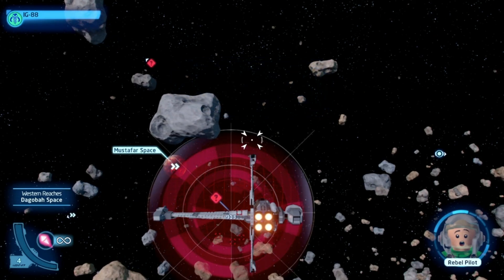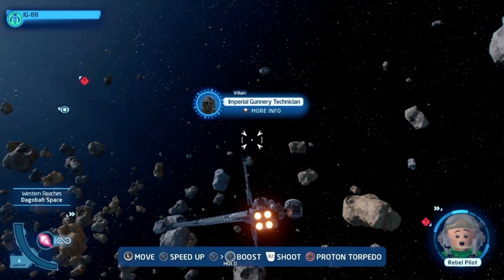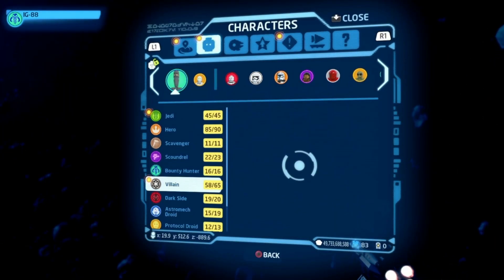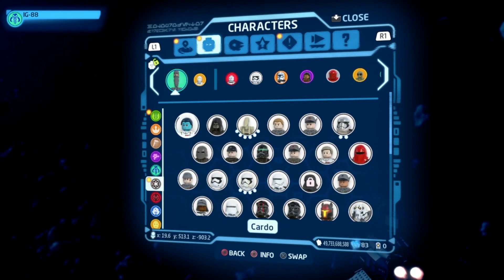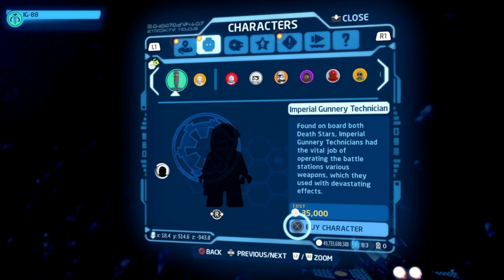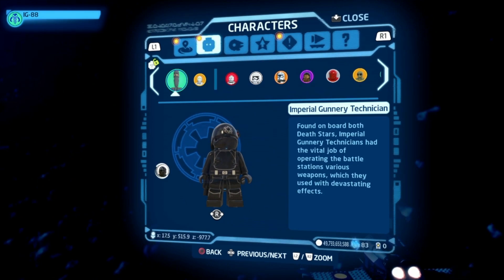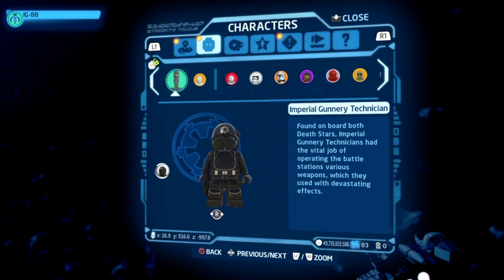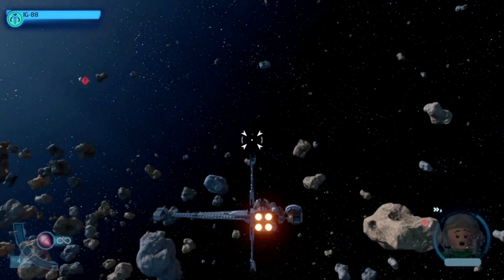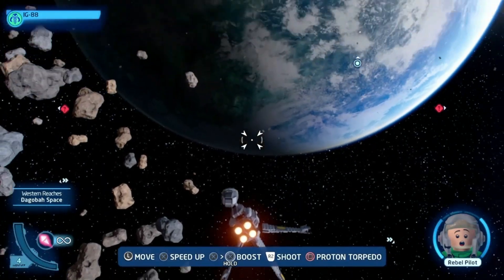Imperial Gunnery Technician - these guys are the Death Star Gunners. Let's go ahead and pick him up. 35,000 studs. 'Found on board both Death Stars, Imperial Gunnery Technicians had the final job of operating the battle station's various weapons, which they used with devastating effect.' I think that clears out everything up in space - just the dogfight. So let's go ahead and land.